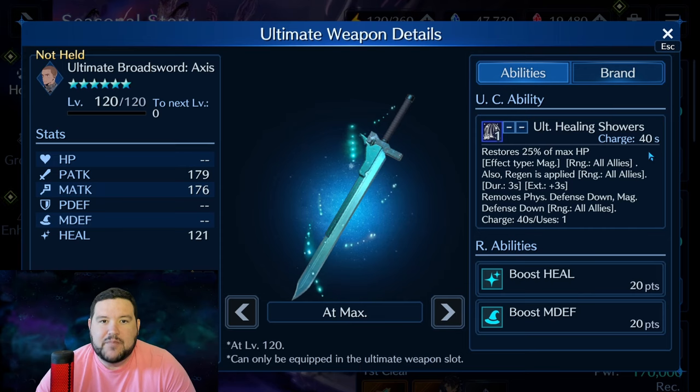Damage is also important, but if you can't survive, you can't deal damage. 25% is very interesting — most parties have people with 10,000-plus HP. There are times with a little bit less, but also plenty of times when you're coming in with 11,000, 12,000, or maybe even 13,000 HP.